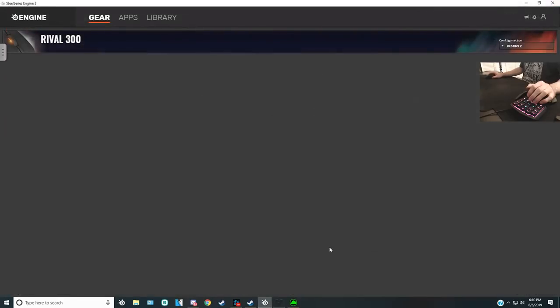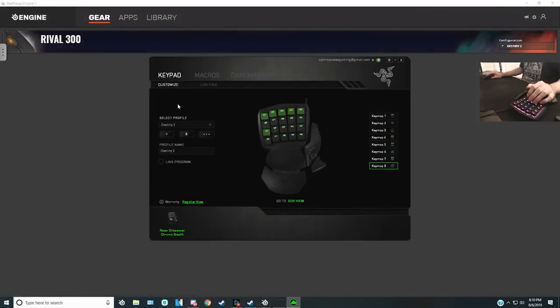This is my keypad. As you can see, it has an analog stick right here. I use this button as my Escape and this one is my spacebar. I switched these keys to 1-2-3-4-5, and caps lock is remapped to J. Other than that, you're seeing exactly what I use.